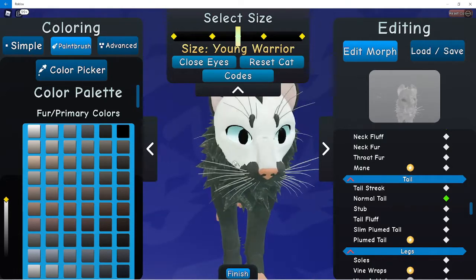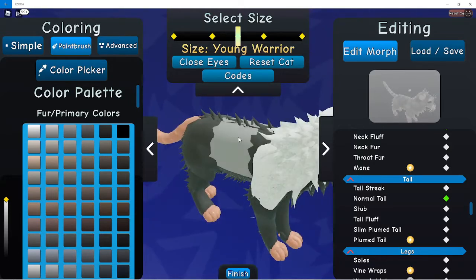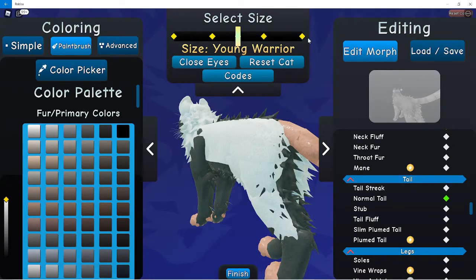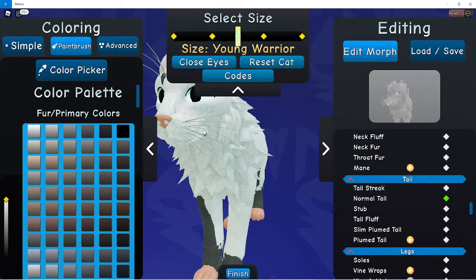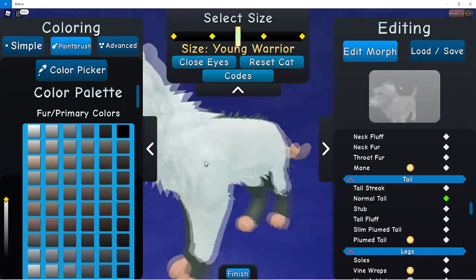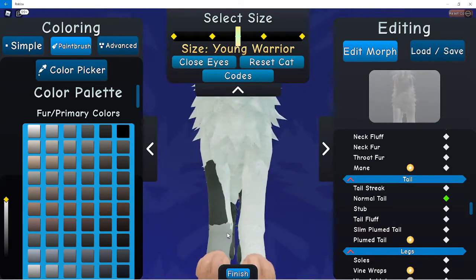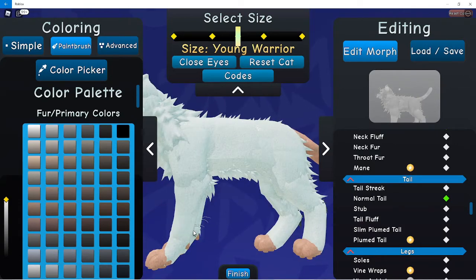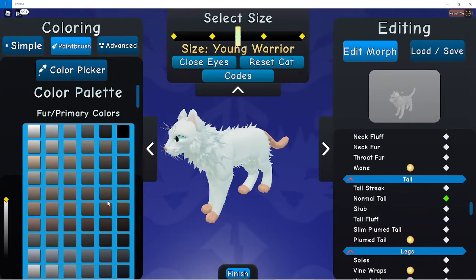It gets hard to zoom in so I'm making it bigger so I can paint it. If you want a really big rat you can keep it the size of a warrior or an extra large warrior. Adding a bunch of white to it - do not go back and use the primary pelt because it'll change your rat tail again and you'll need to redo it. I just feel more comfortable using the paintbrush system. Now you have a white-ish rat.